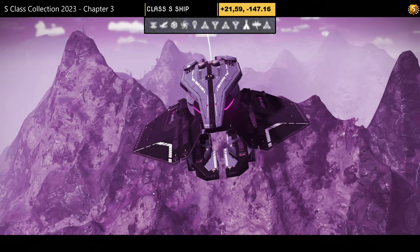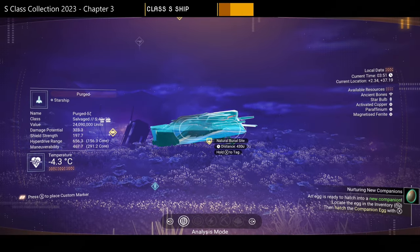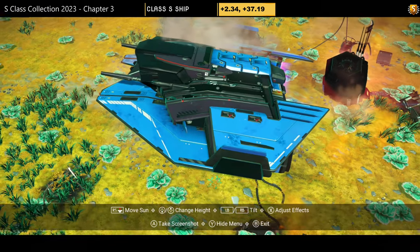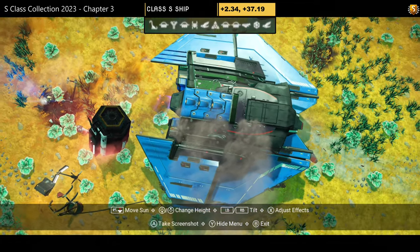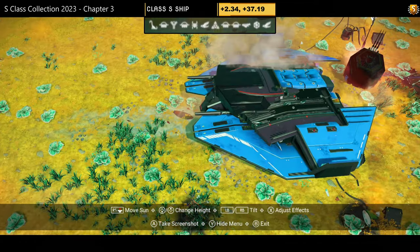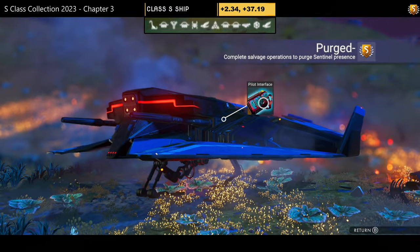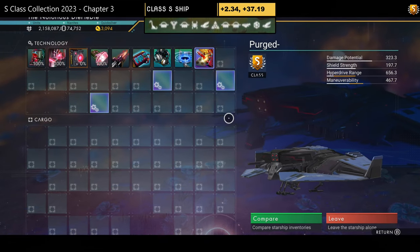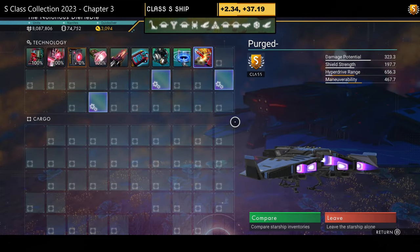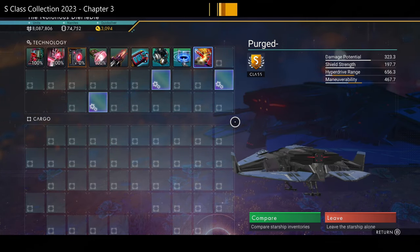The second S-class is another blue and black bug — simple and sleek with multi-layers of wings, all blue, a blue engine bay, and four lights on the front. Supercharged slots: all four visible — two on the right, one in the middle, one slightly left. Not bad overall; you could do something decent with this one.